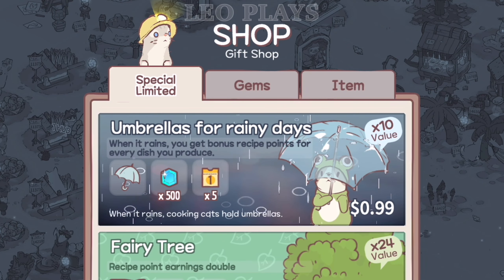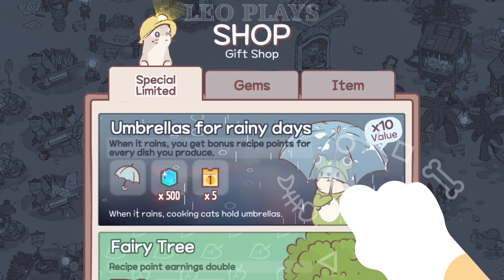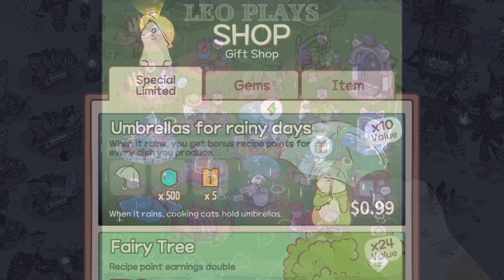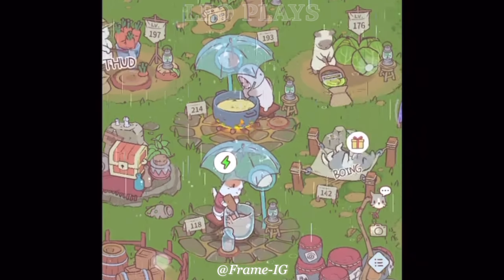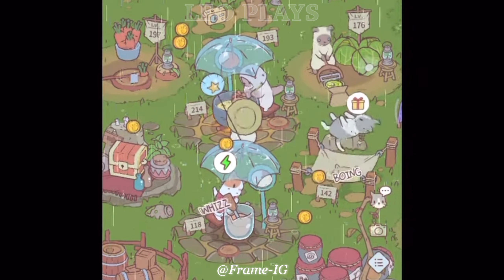Umbrellas for Rainy Days. When it rains, you get bonus recipe points for every dish you produce. Your cooking cats will also hold an umbrella when it rains. The package also includes 500 gems and 5 coin coupons.